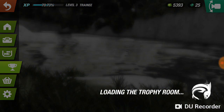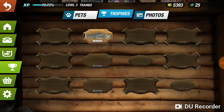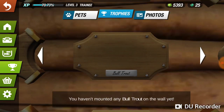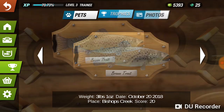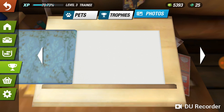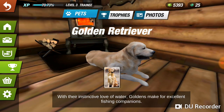Back at the main menu, there are leaderboards, contests, and trophies. Here's one of my trophies — a brown trout, three pounds, Bishop Creek. Pretty proud of that one, though the fish does look a bit rough on the mount. You can also look at photos, and somehow I ended up with a pet golden retriever, so there are a lot of little options in this game.